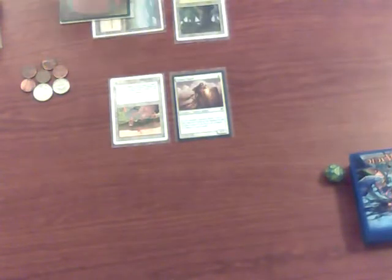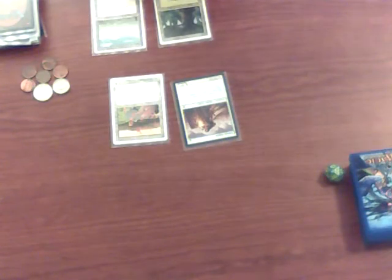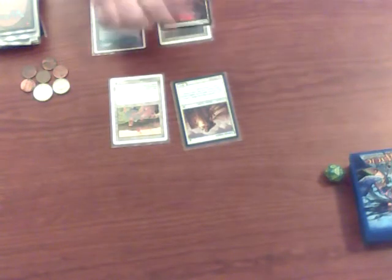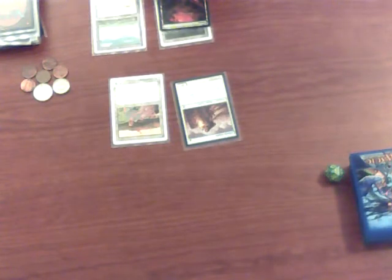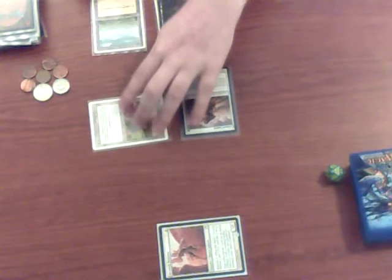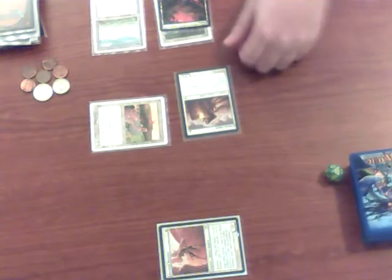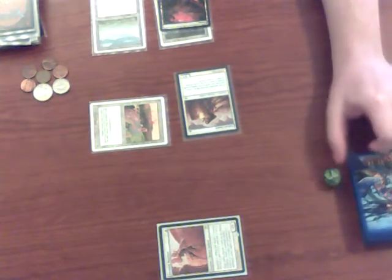It's my turn again: untap, no upkeep cards, draw. I play a land during my main phase. I initially consider not attacking, but wait — his Devoted Retainer is tapped because he attacked last turn, so I can attack with my Volunteer Militia and should get through unless my opponent plays a combat spell. My opponent doesn't play a spell, so he takes one damage.